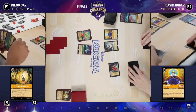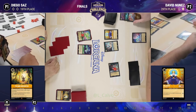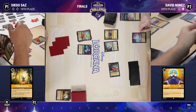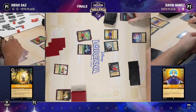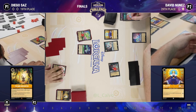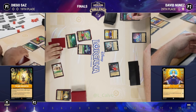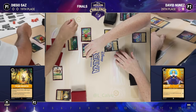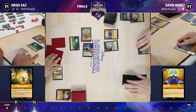Back over to Diego who draws a card — picked up a copy of the Muses. Thinking about what he wants to do with his turn, he goes ahead and plays Hidden Cove, moving both characters to the Cove. I like this a lot in this matchup — Cove helping to make sure those removal spells don't do as much. Some damage is already on these characters though, which might make it a little easier for David.